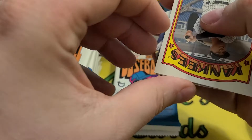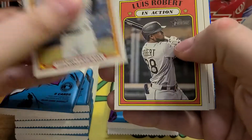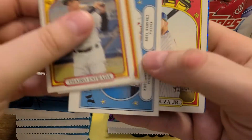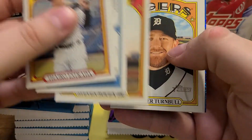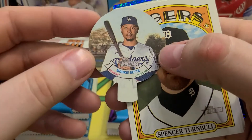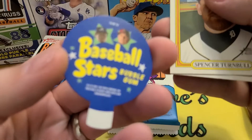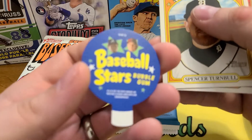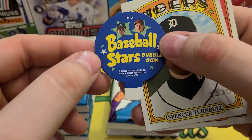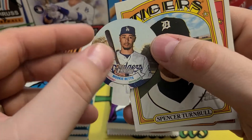We got something small in there — I think there's candy toppers or something like that. Luis Robert in action. So we got a Mookie Betts, a little tiny circular card — Baseball Stars Bubblegum. Not quite as cool as the Bazooka Backs, but still kind of a quirky thing to do there. Mookie Betts.